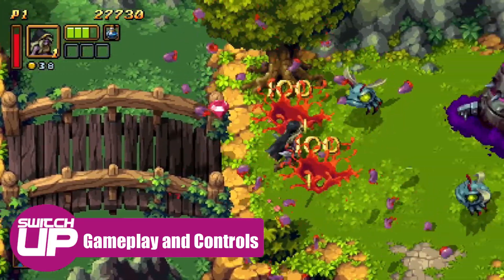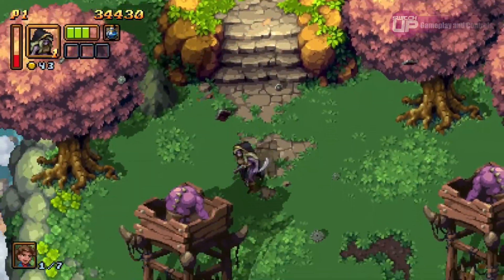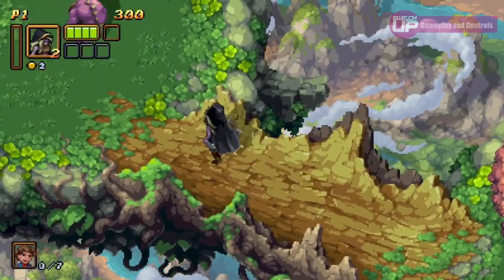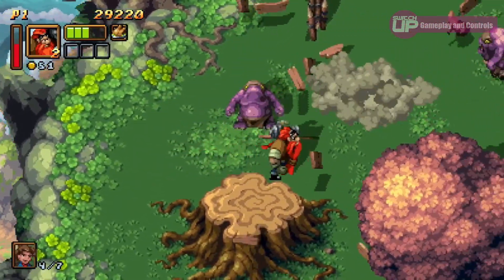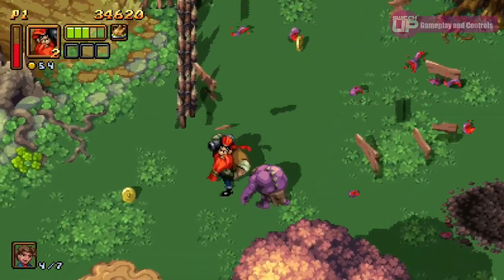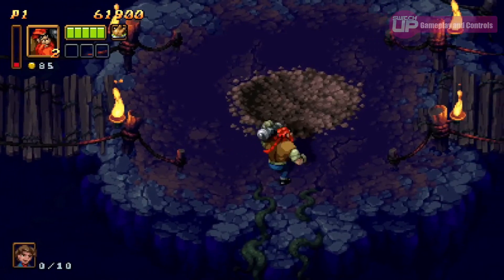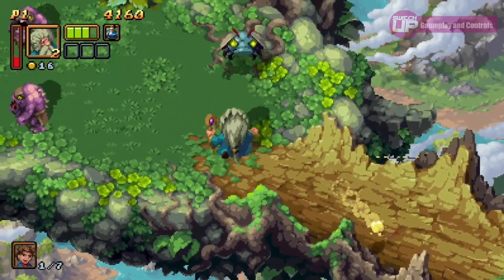In terms of gameplay, this is a modern interpretation of classic hack-and-slash games. The action takes place from a top-down perspective, with your chosen character having three attacks at their disposal. First, your standard attack performed by pressing B, then a more powerful dash attack assigned to Y, and a projectile by pressing A. The latter two are tied to a stamina bar, requiring strategic use. The three characters all handle differently — one may be faster but have a slower projectile, whereas another may be slower but has more health.